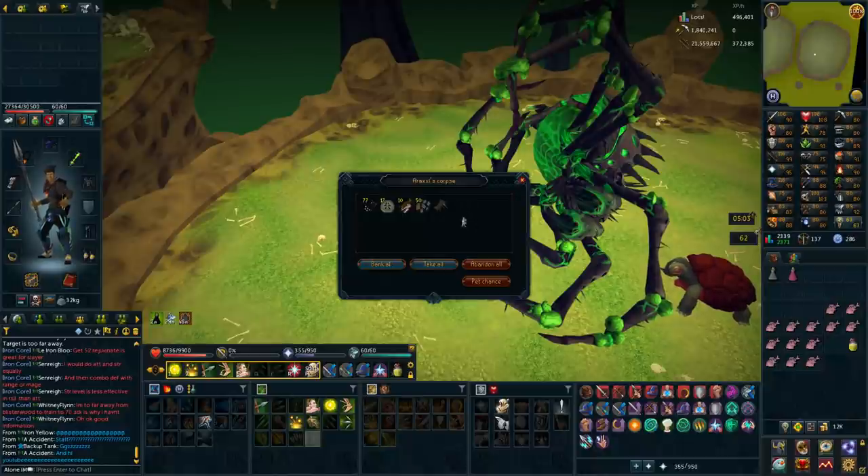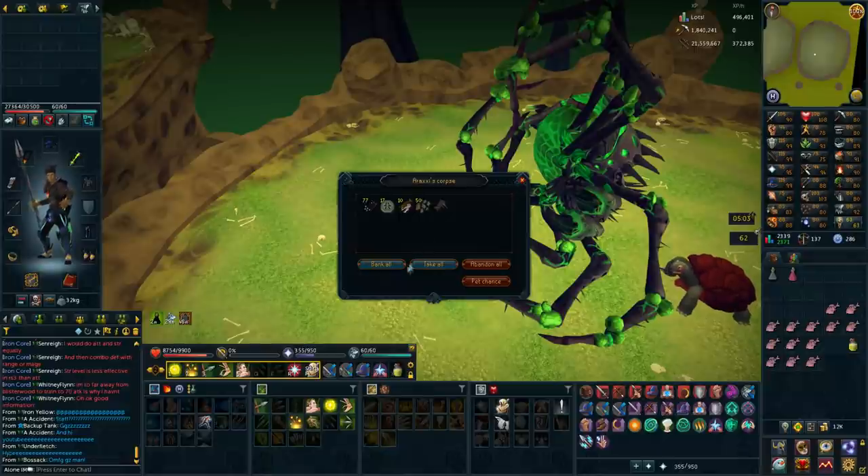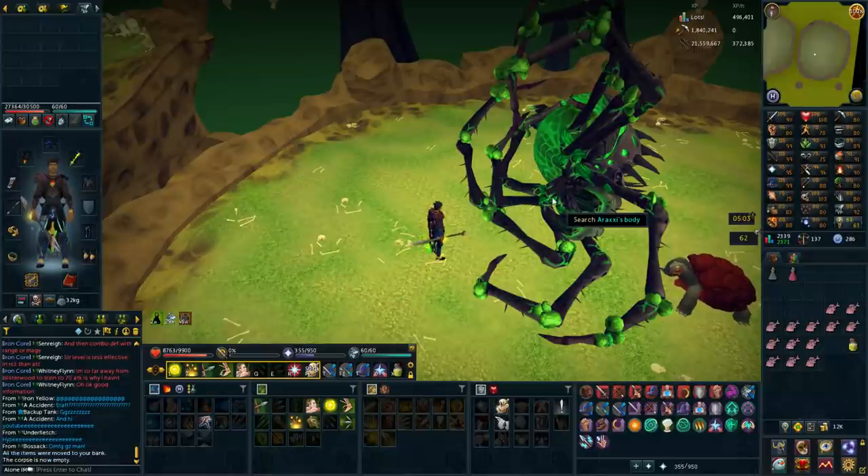That is a Tier 90 staff. And you know what I'm going to be doing — we had a discussion in my friend chat recently about what item I should put my barrows dye on. Thanks to everyone who whispered me, it's really cool. Now that I can make that Tier 90 staff, I'm going to be doing it in just a second — I'm just going to bank that.